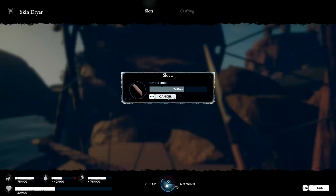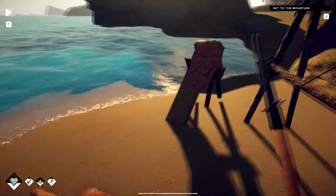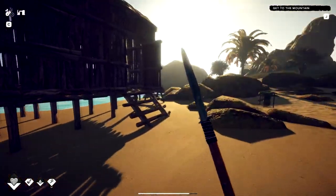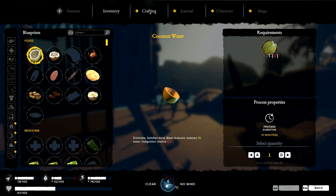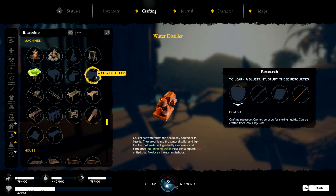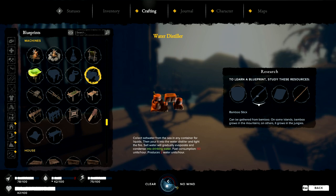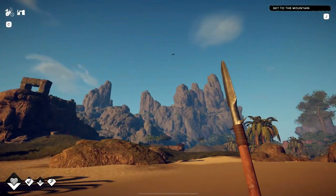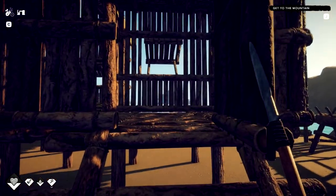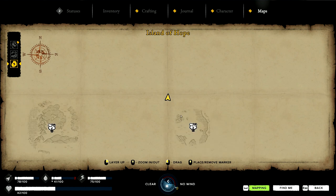How long does the hide take to dry? Seven hours, okay. Well, we gotta get water. The real goal I'm trying to get to is this water distiller - I don't know where to get a bamboo stick. It says on some islands bamboo grows in mountains, maybe there's bamboo up there. Otherwise we've got to get to other islands - it's gonna be a while.